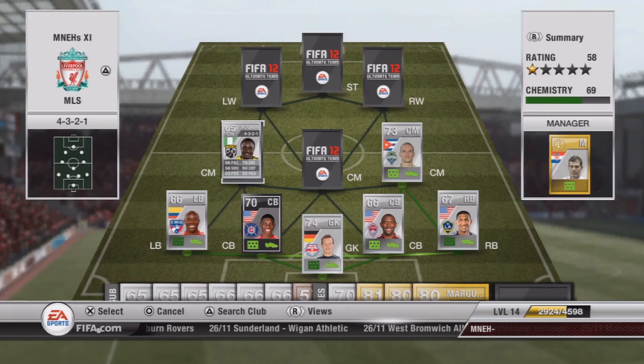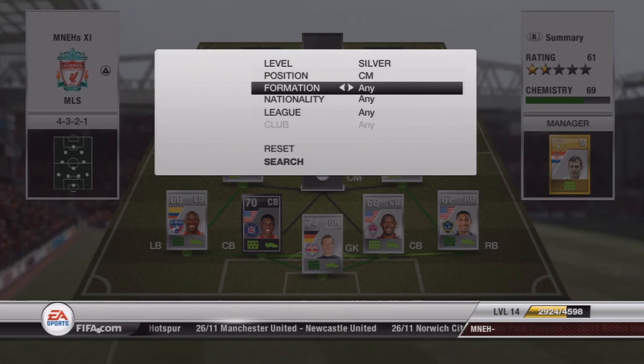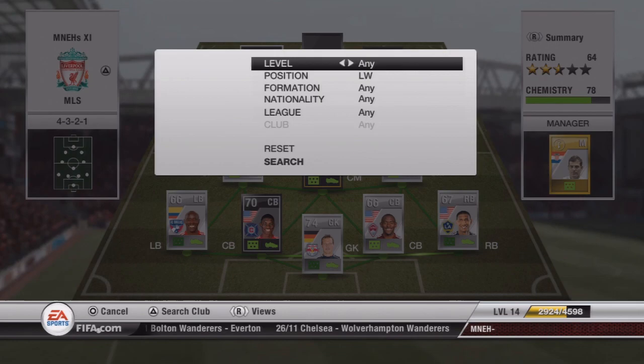Our second centre mid is Ekpo — 86 pace, so he's very fast, with 78 dribbling, making him more of an attacking midfielder. He's going to cost you about 5,000 coins; because he's Nigerian, many people like to build African teams so that drives up his price. Our gold player in this team is our third centre mid — David Beckham. As you saw from the long shot clip, he's got a fantastic long shot and 91 passing, so him and Alonzo will be passing the ball through defences while Ekpo bursts forward to help with the attack.